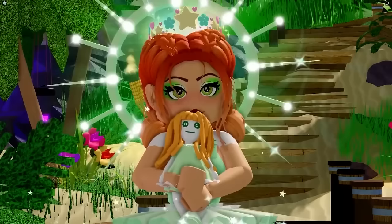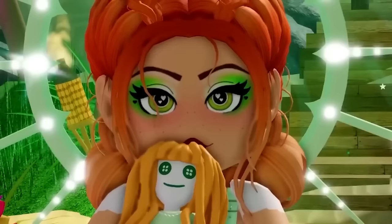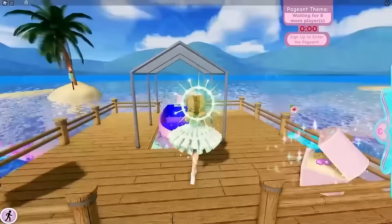There are four main areas inside Royal High with chest locations, plus one level-locked chest. Today we're going to Diamond Beach, Sunset Island, Divinia Park, the Beach House, and the Trading Hub. If you don't have Trading Hub access yet, that one will be at the end of the video.